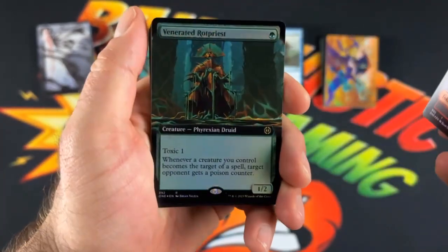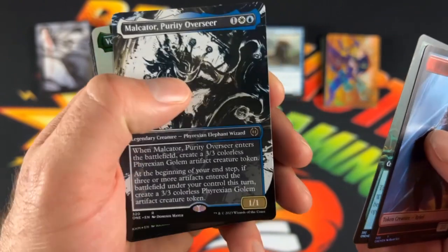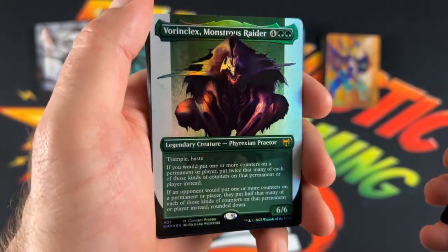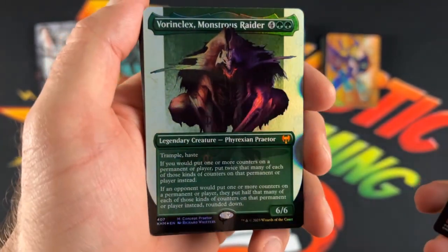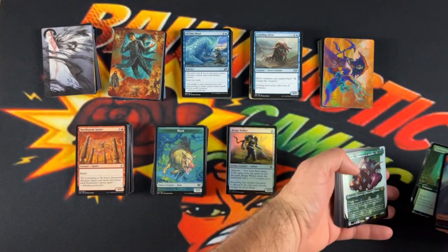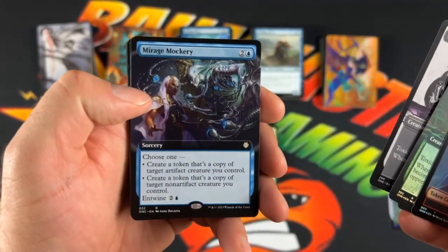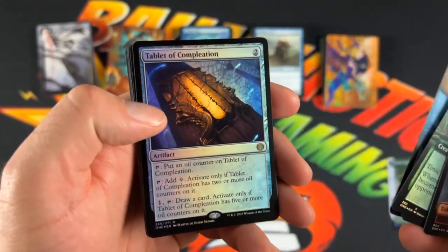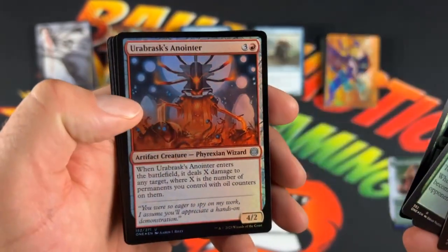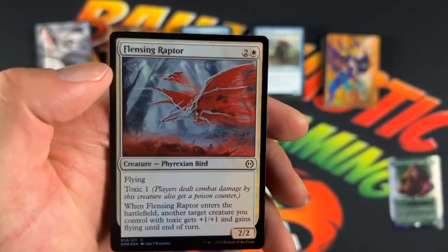Now we got our Rebel token. The Venerated Rock Priest. We got the Malacure Purity Overseer in the Borderless. Vorinclex, Monstrous Raider in the Phyrexian foil card — what a hit! That's so sick looking. And then we got the Sawblade Scamp, Light Belly Rat, The Mirage Mockery, The Blade of Shared Souls, Tablet of Completion with our Phyrexian Plains, Infectious Bite, Herbaskanoiter, Mirror Custodian, Fleshless Gladiator, Icarous Synthesizer, and the Flensing Raptor.